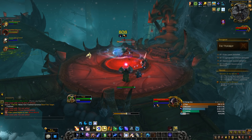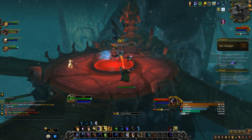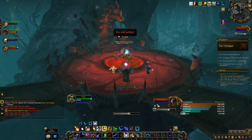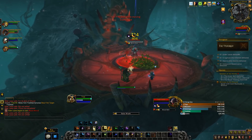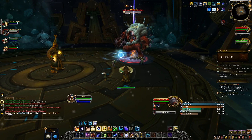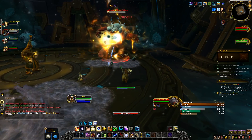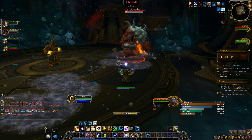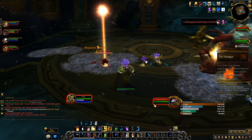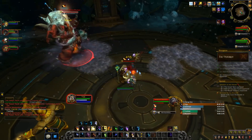Rotation-wise, the playstyle is overall a lot of fun, but don't get too confident — spending your Astral Power the wrong way can turn into a very punishing and unforgiving playstyle. The main idea is maintaining Moonfire and Sunfire on the target while using Starsurge once we have enough Astral Power. A Starsurge will then grant us a charge of Lunar and Solar Empowerment, and then we simply use Lunar Strike and Solar Wrath. As a filler, we can use non-empowered Solar Wrath to generate Astral Power.